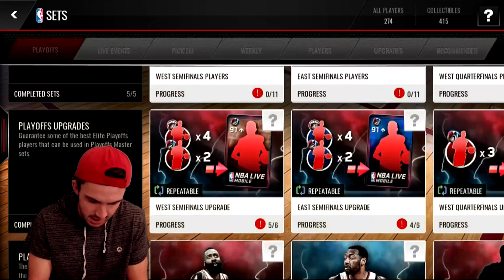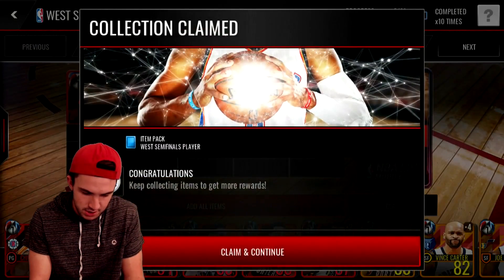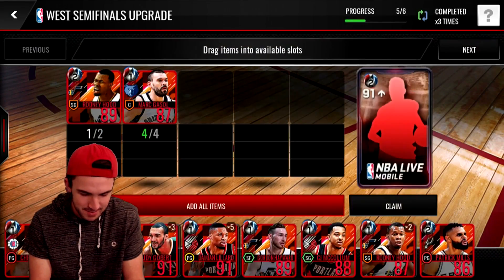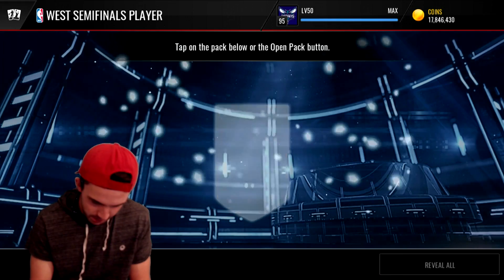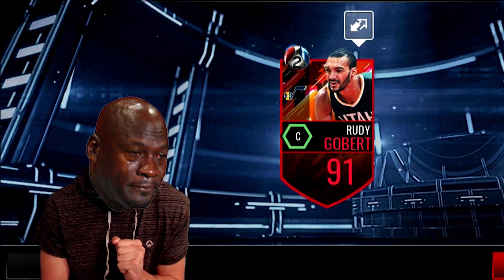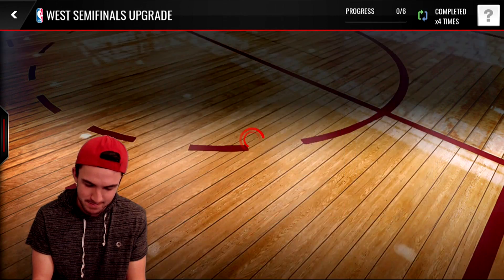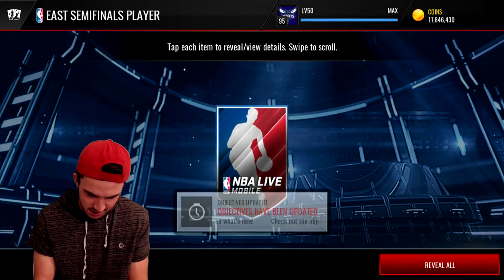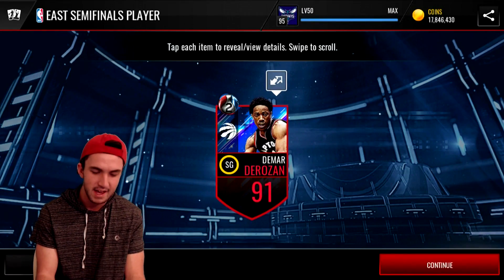I might need to open one more elite second round player for the West. I think I have enough gold players — we'll throw a Rodney Hood in there, and that should give us what we need to open one more 91-plus player. That hideous Patty Mills card again. Here we go with our last Western semi-finals player — please not Rudy Gobert again. Zero variety in the West. Hopefully we can switch it up in the Eastern Conference packs. Come on — DeMar DeRozan! 89 shooting, 86 speed, 87 dribbling, 82 passing. That's a solid card, I'll take that.